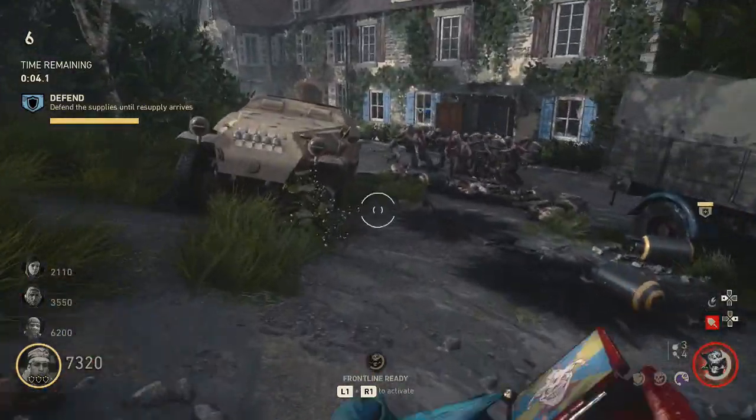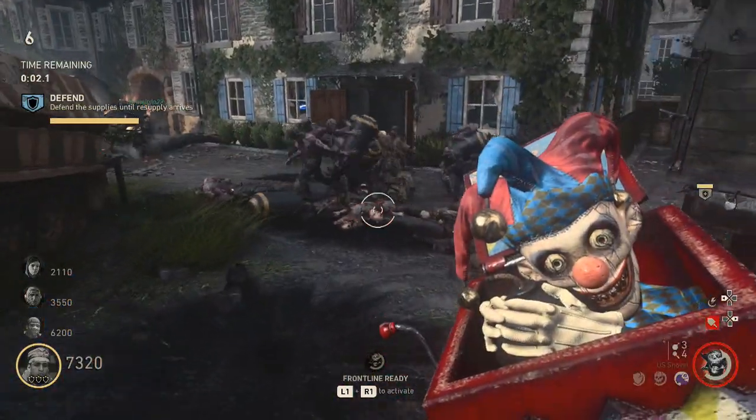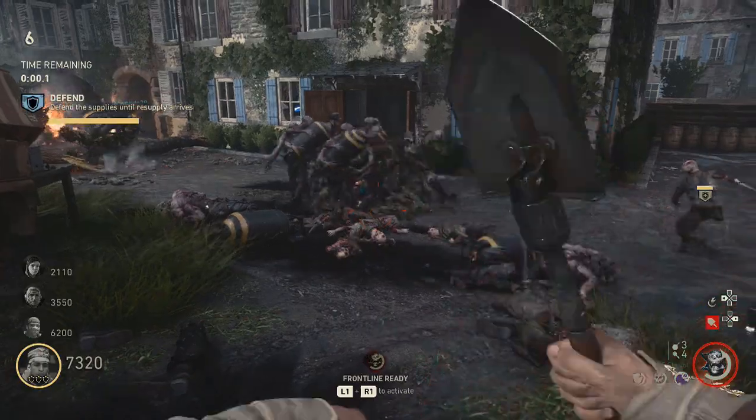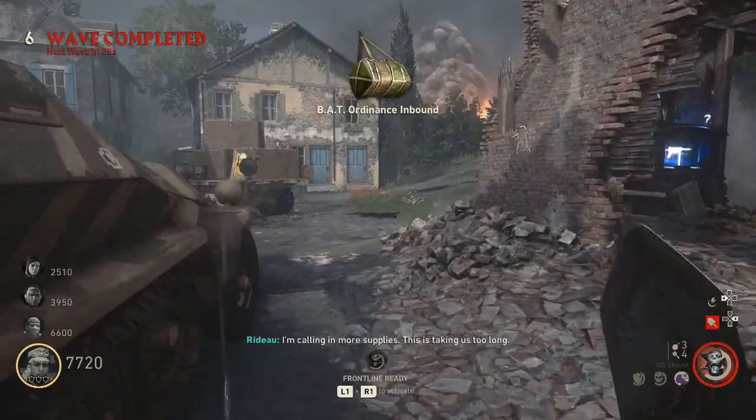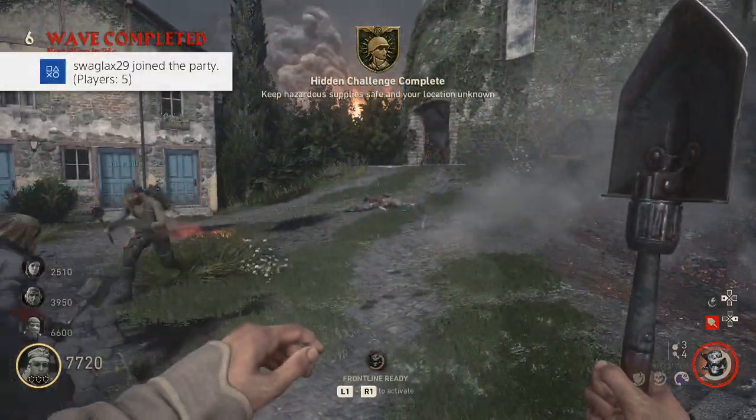Overall it really doesn't matter too much what you're running. You just want frontline to get them away from that objective. If I were you, I'd just run to round six, and if you don't get one by then, just reset and go over and over again. The hardest thing is just getting the RNG of getting one of those rounds to pop up. It took us a fair while, but we eventually got it.